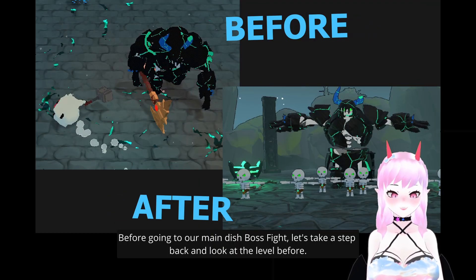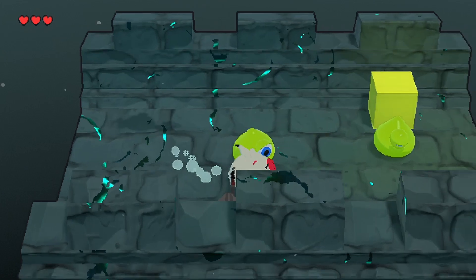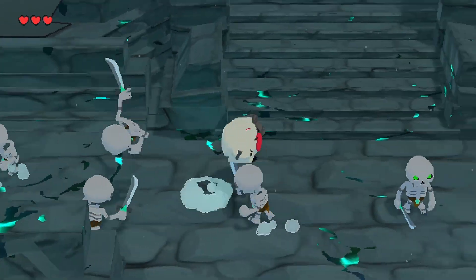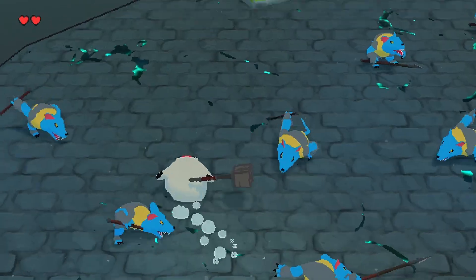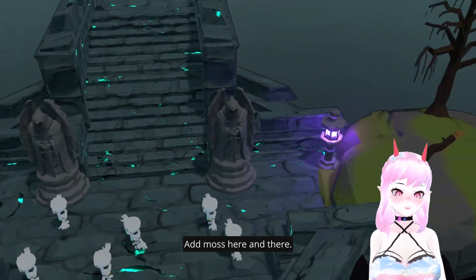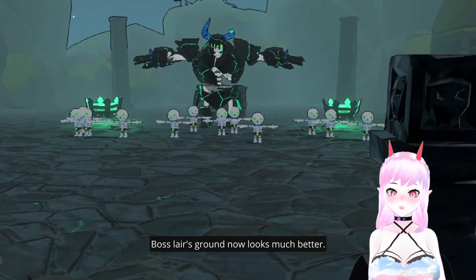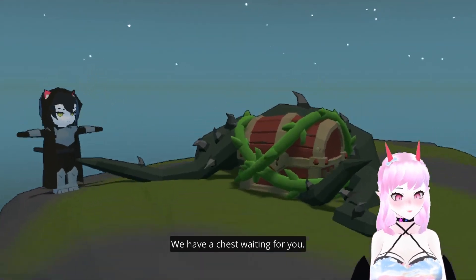Before going to our main dish — the boss fight — let's take a step back and look at the level before and after some level design. For this area we have metallic objects placed here and there. The quest boss layer has more distinction from the rest of the level. The brick detailing is perfect. The box layout now looks much better and other elements have turned obsidian. We have a chest waiting for you.